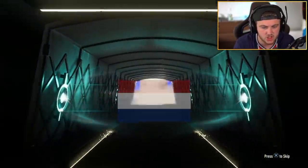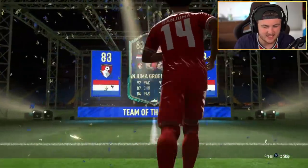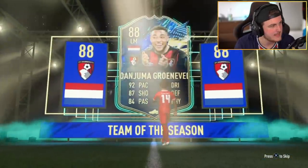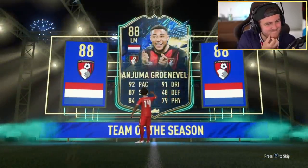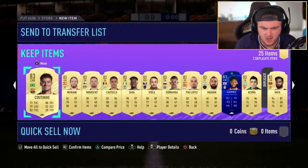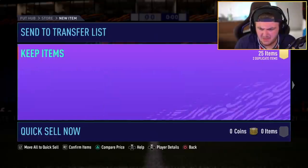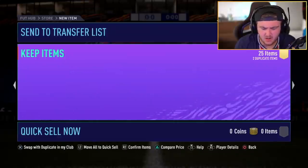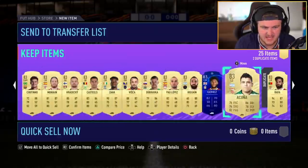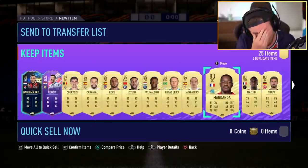It's going to be Dutch, left mid — 88 rated. I thought these would be full of Team of the Seasons, if I'm being completely honest. So you've got 13, 14, 15, 16 — 83s. 16 out of 25 are 83s. Oh my word, that is abysmal.